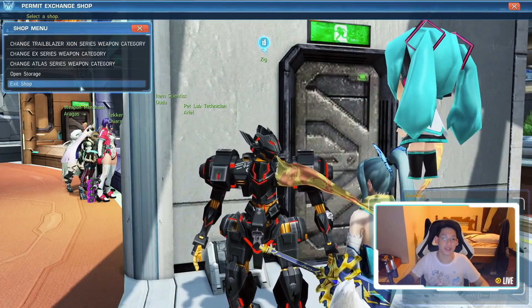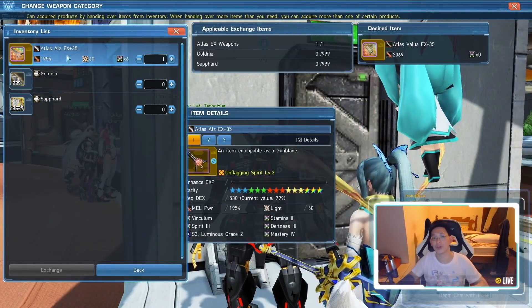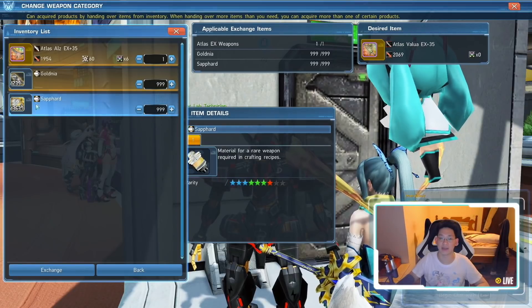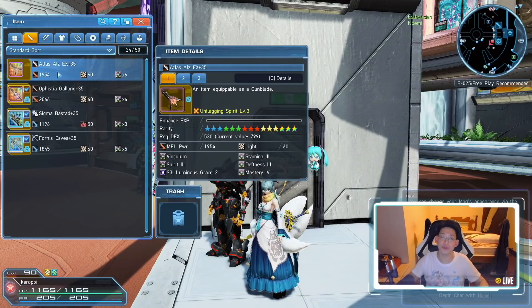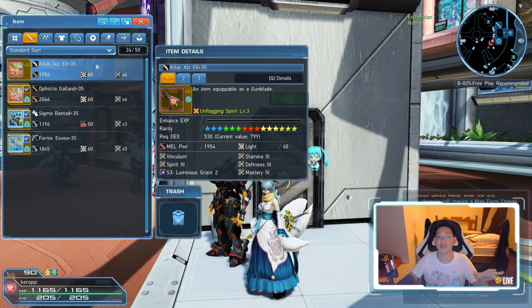Once it's unlocked, talk to Ziggs again, go back to Change Category, EX Weapon, and Katana Exchange. You'll now see that you can exchange your Gunblade. It costs 999 Gold Nia as well as 999 Saf Hearts. Hit Exchange and you'll automatically exchange your Gunblade into whatever weapon you want. However, before you do that, keep in mind that this weapon has an augment factor of S4 Lifesteal Strike, which allows you to absorb 1% of the damage dealt as HP when attacking — capped at 30 HP per hit. You can add that onto the Atlas EX weapon before exchanging.